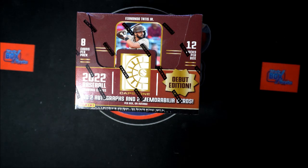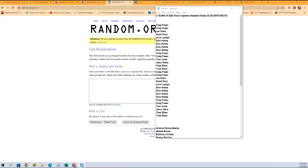All right, here we go. It is go time on 2022 Panini Capstone Baseball Hobby Box 105. We've got a random team break here. What we need to do is randomize our owner names, randomize our team names seven times each. We're going to pair them up on a spreadsheet, give you a moment to talk trades, then we will dig in on Capstone. Let's switch on over and start our randoms with our owner names.